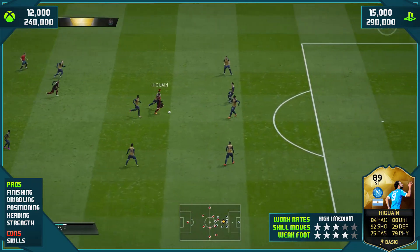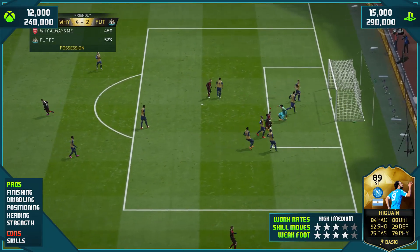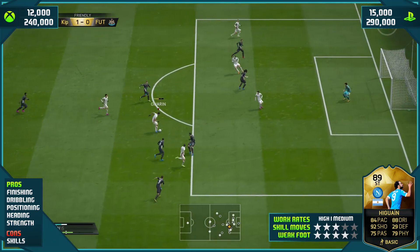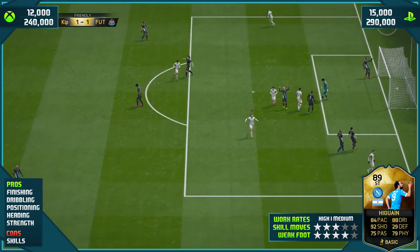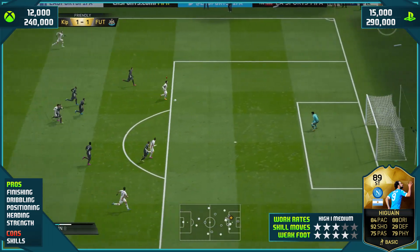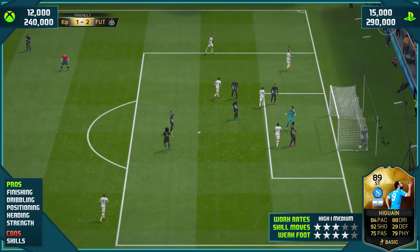Positioning is key with this card, because he's always in the right place at the right time. If a cross comes in, if a through ball goes through, Higuain is onto it in a flash. He's very, very good because his positioning is sensational. Heading-wise, he's great. Crosses coming into the area — he wins them. Goal kicks coming in — he wins them.